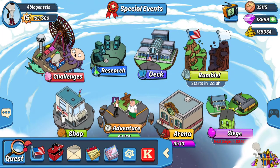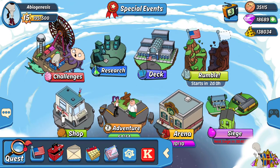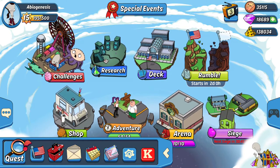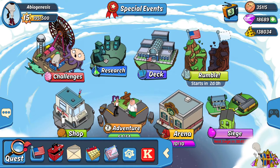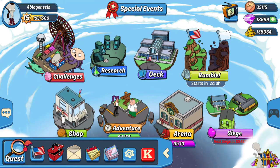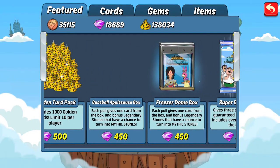If you've got a bunch of extra gems and you just want to go gambling to try and get a mythic Bob, you could do some every day and let it reset. Maybe you'll end up getting one. It's a cool little feature, but it looks like it's just another gem sink. So let's go ahead and look at this box and see what we get.